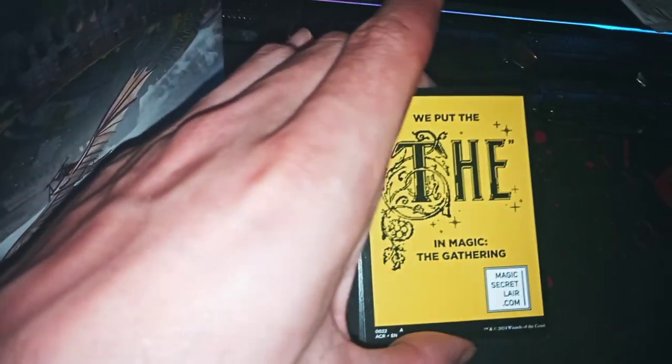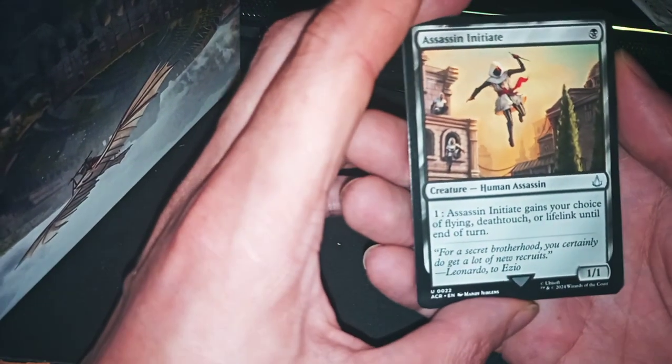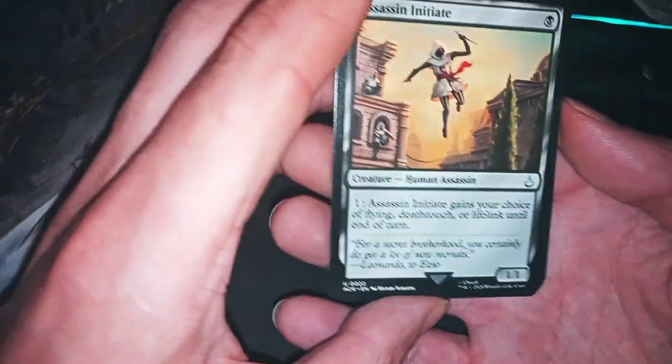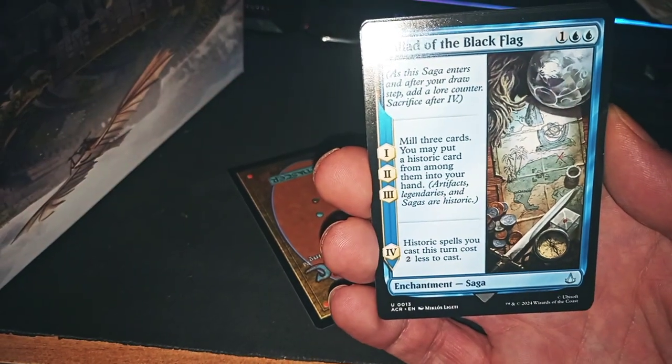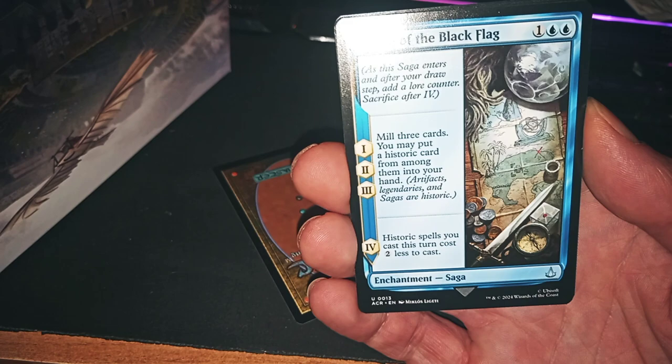Wow, we pulled a D in the Magic the Gathering — oh, I'm happy for you. This one is good: Assassin Initiate — I think it's a reprint. Ballad of the Black Flag, military card: put a historic card from among them into your hand.